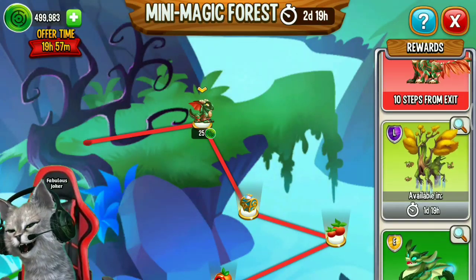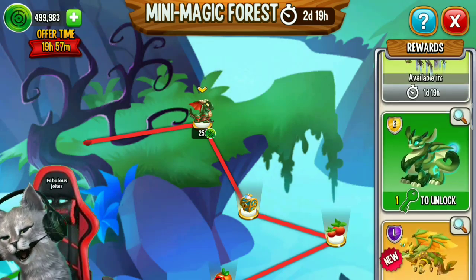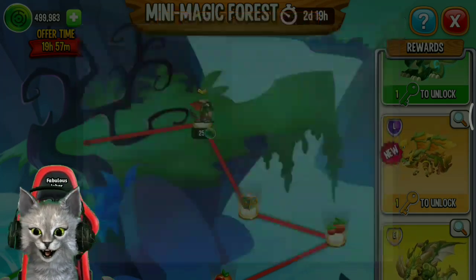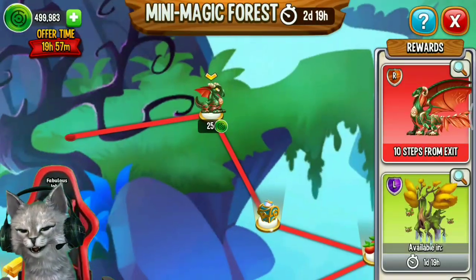In this video, I'm gonna try to get all dragons in this event. I will try to get the Autumn Spirit Dragon. Okay, let's try to move the Celtic Dragon first.